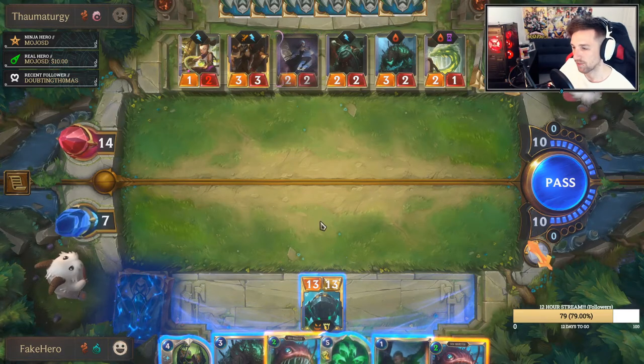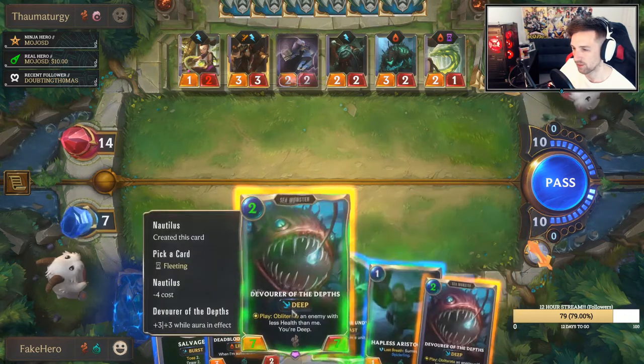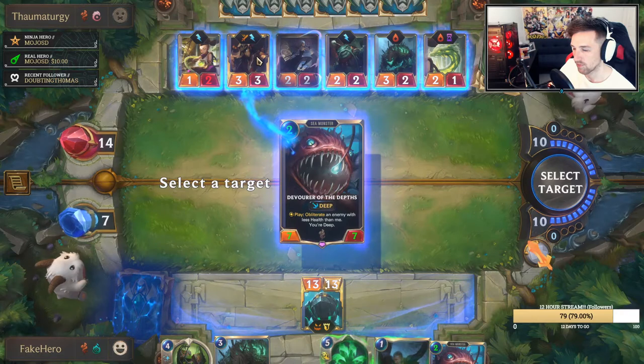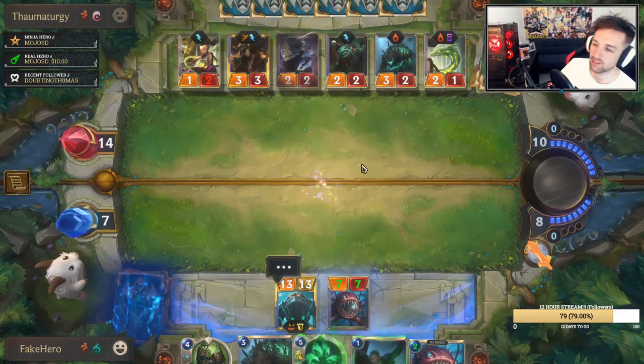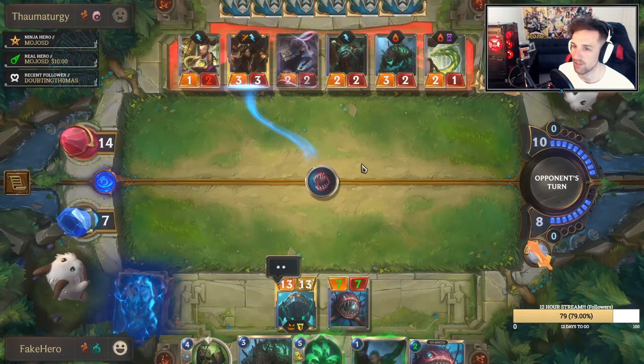What do we do this turn? I really like holding back one of these for GP — it's our removal. Attempting to Devour Twisted Fate makes sense; he may deny it, then I'll use the Grasp of the Undying.